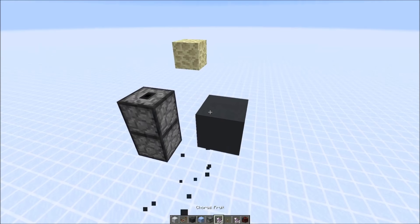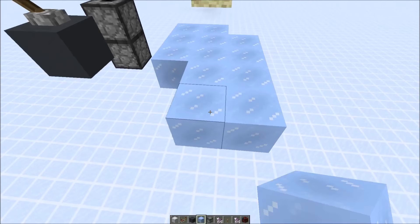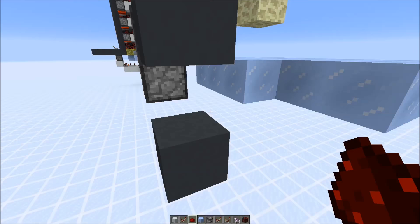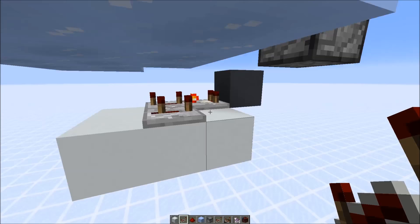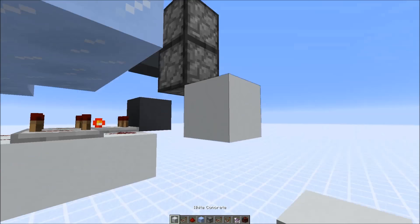We make the structure here out of ice blocks — that's where your chorus flowers will fall on later. Now let's add the clock system. We need redstone dust, a comparator, and a repeater to make a comparator clock. Here we have two repeaters totaling 18 redstone ticks, so every 18 redstone ticks we get a new signal. We also have to power those two droppers that dispense the chorus flowers, so we add another repeater here.